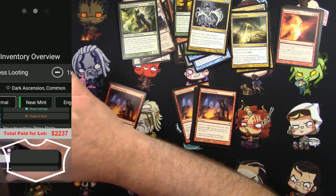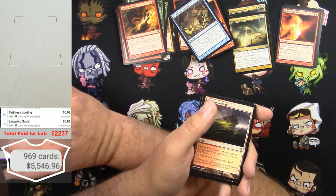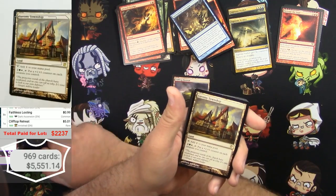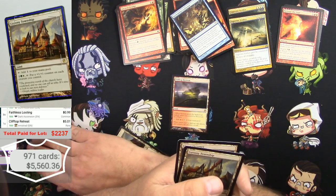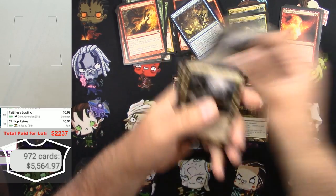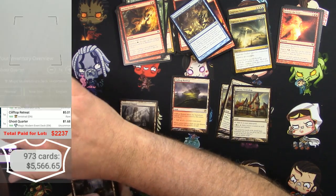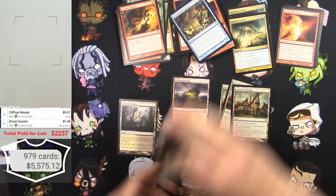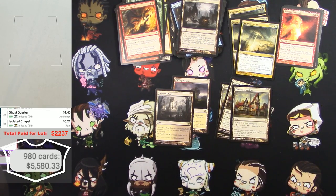The Dark Ascension version — still over 90 cents — eight of them. Clifftop Retreats — the check lands. And Gavony Township is good too — a couple of those, we found them before — 1, 2, 3 Gavony Townships. Ghost Quarter — different one — 1, 2, 3, 4, 5, 6, 7. And an Isolated Chapel from Innistrad — 4, 5, 6, 7 — and Isolated Chapel is up right now because it's in Standard. Okay, that was that pack.